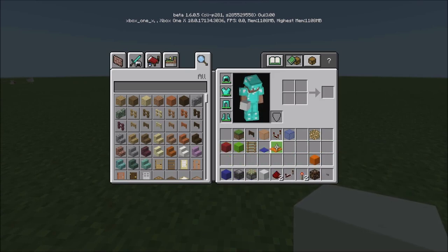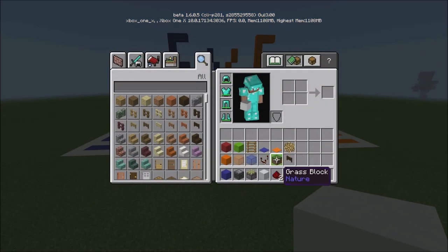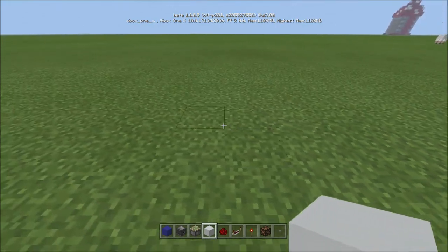The blue carpet is just to cover the glowstone light I have in there. Orange is the other color, so we have blue and orange. Then we have blue and orange glass for the host — whatever your colors are, have the corresponding glass. There's also a comparator on the list but honestly I don't even remember what it's for at this point. A dark oak fence gate for the host and a grass block. I'm going to get rid of the comparator — I don't think we actually need one.